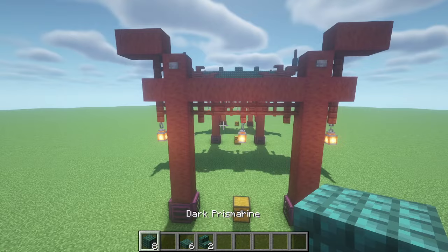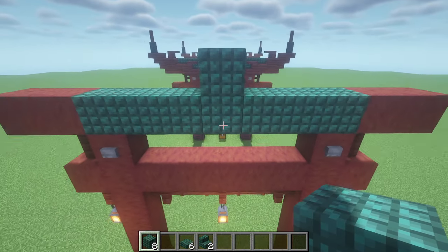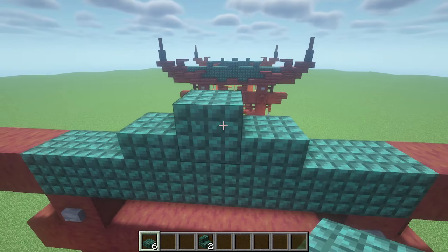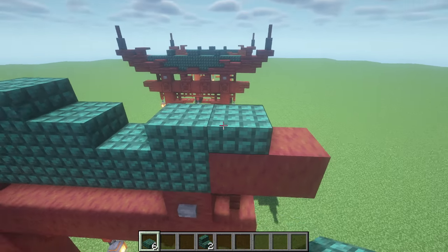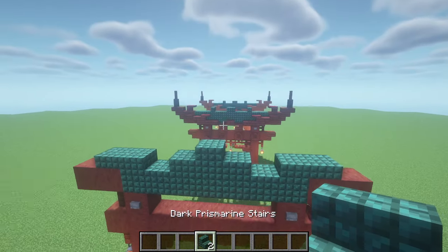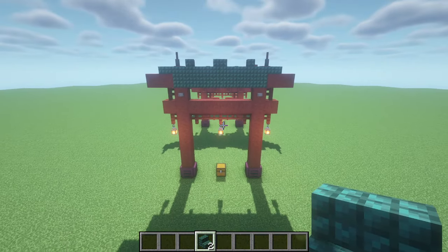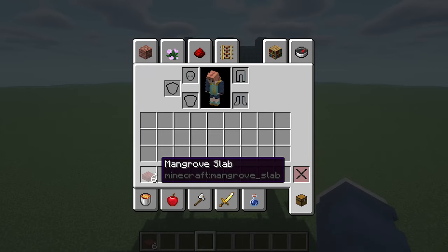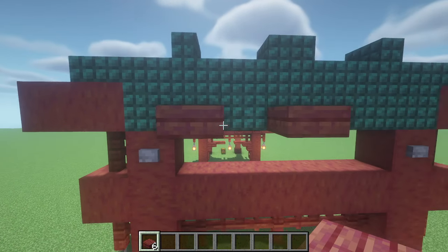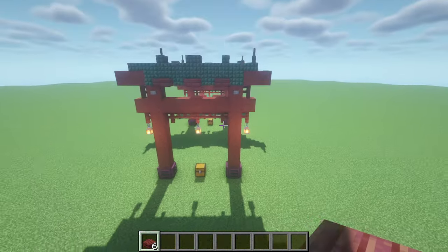Take your 8 dark prismarine blocks, place the 7 in between on the top beam, and then your final 1 right on top in the middle. Take your 6 dark prismarine slabs and place 2 right next to that block you placed, leave a space, then place 2 more. Do the same thing on the other side — leave a space, 2 more. Take your 2 prismarine stairs and while facing the inside, place them in the 2 spaces that you left. You should have something that looks like this. Then take your mangrove slabs and place them in the center on the bottom of your dark prismarine: one slab, leave a space, one slab, leave a space, one slab. Do the same thing on the other side.